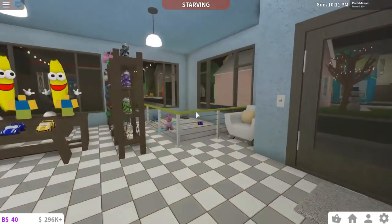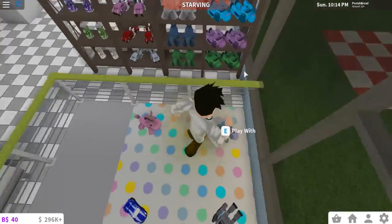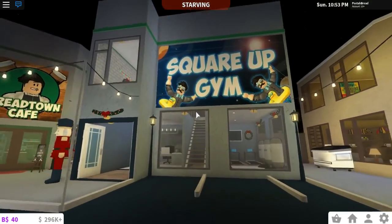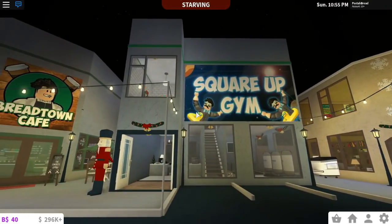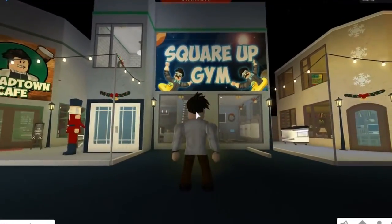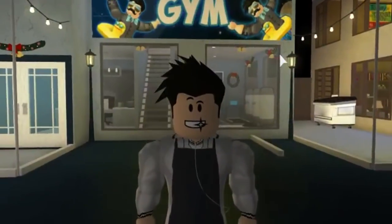In the toy store, I added a little daycare area — oops, I forgot to change this floor, but it's gonna be like a two-in-one. The gym has a sign now finally — it's called 'Square Up Gym.' It is where you get buff and swole. If you're gonna be buff, you're gonna turn square, right? That's why I called it Square Up.